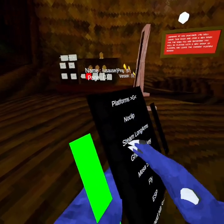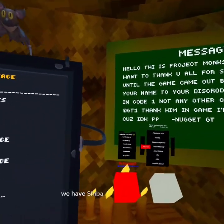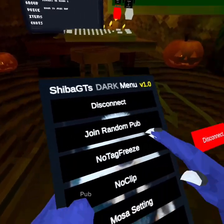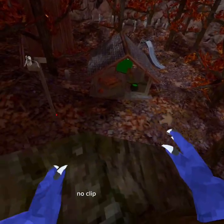So yeah, all that stuff. Click this, do that, click it again to turn it off. We have Shiba, Shiba GT, dark menu. We have disconnect — doesn't work in our own pub, also doesn't work. No tag — works, I think. No-clip — no-clip does, in fact, work.